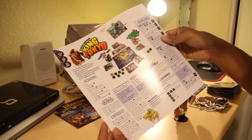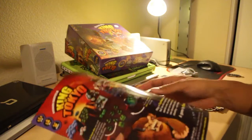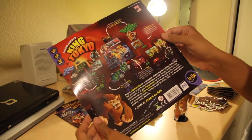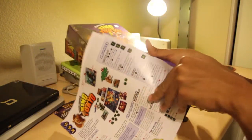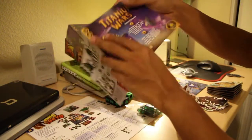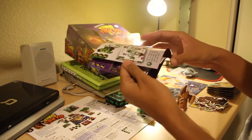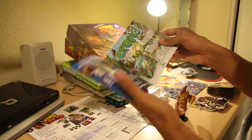So first off we got ourselves an instruction manual, which wasn't even in the box — it was at the bottom of the box — because it showed it like this little quick start manual, or a little preview on how the game works. So I think these are all the rules that you need. I'll read through it later. We also got ourselves a little catalog of other games that the game creator has made.